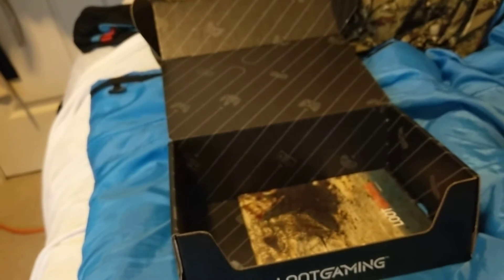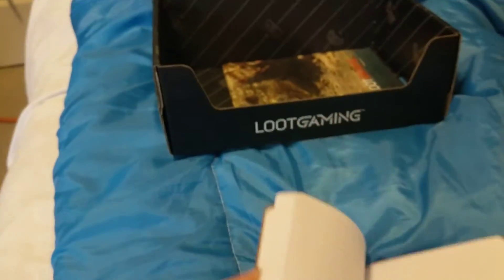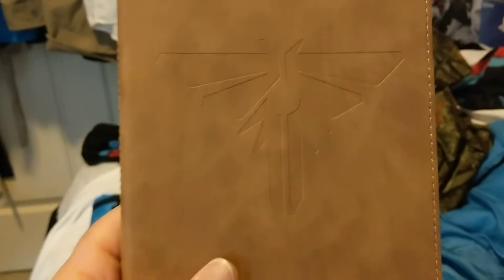We have what looks like a journal, and it's a The Last of Us item. I don't know how many times they give us journals in these things. I was kind of hoping for more of a collector item for The Last of Us. It's just a journal — here's The Last of Us symbol.